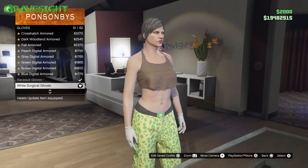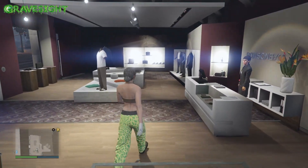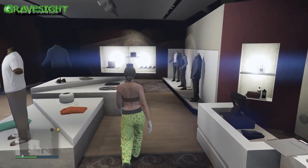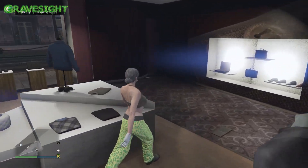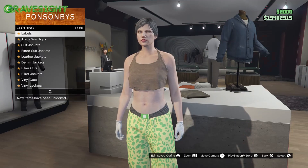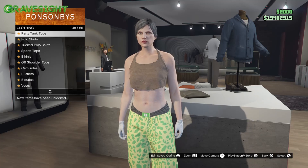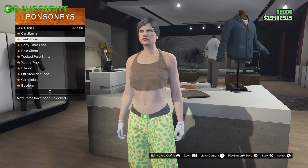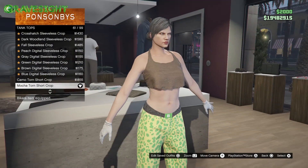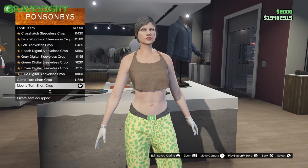First things first, go to Accessories and go to section number 10, then choose number 51 and put that on. After that, go to the Top section and navigate down to section number 47 and put on number 61.